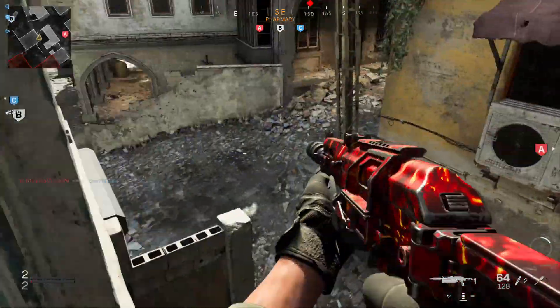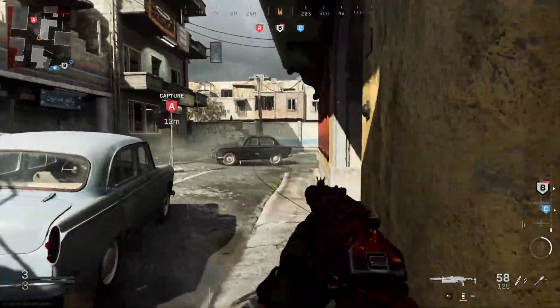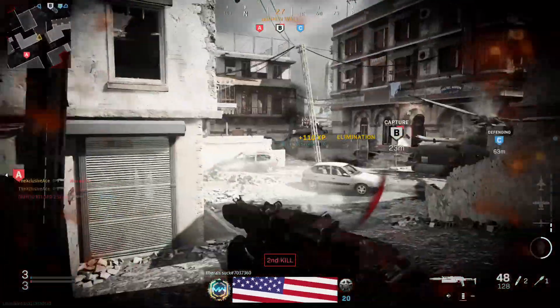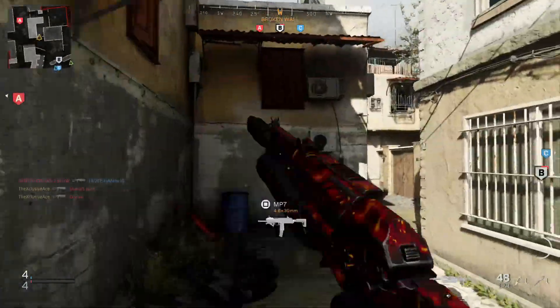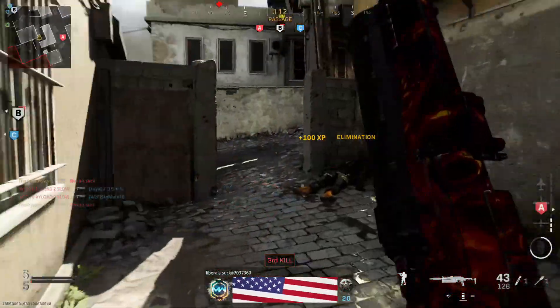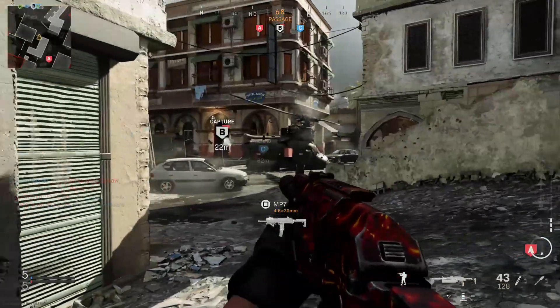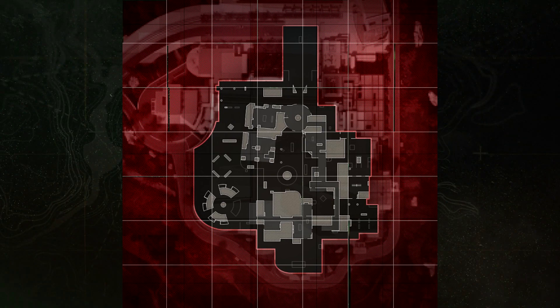What's up guys, my name is Ace and I'm all settled in here in LA getting ready for the COD Next event. I thought I'd throw a quick video together because yesterday Call of Duty revealed an overview of the museum map, which we're going to have access to in the beta this weekend as well as at the COD Next event. Here is the map overview of museum. It's worth noting that the pro players talked about this map a while back and this is one of the maps that they really enjoyed.